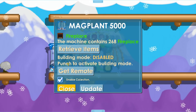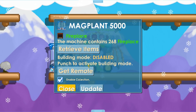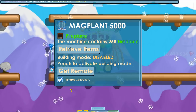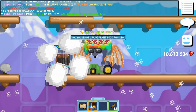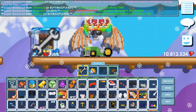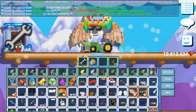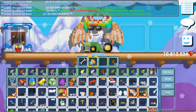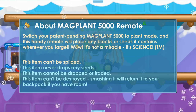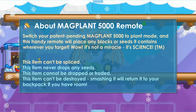There's also a 'building mode' — punch to activate building mode and get a remote. I just received a Mag Plant 5000 remote. This is apparently not just a simple item collector — it's really advanced. The remote lets you switch to plant mode, and it will place any blocks or seeds it contains wherever you target.